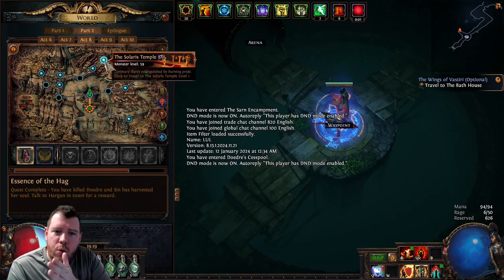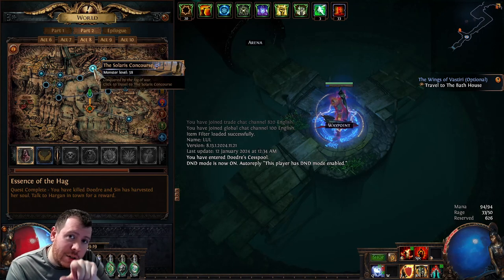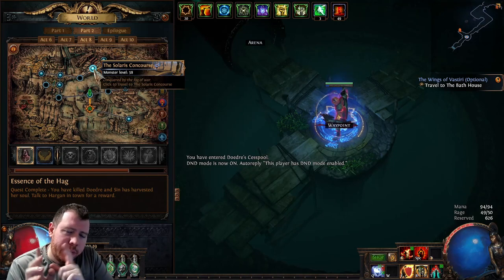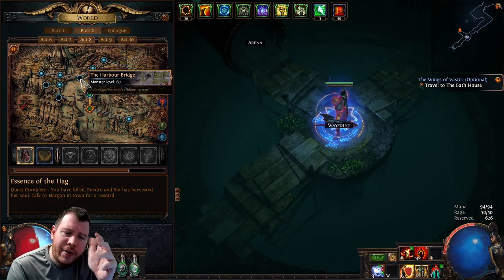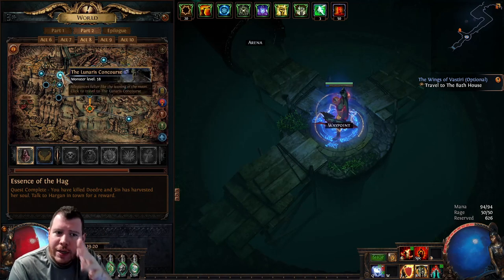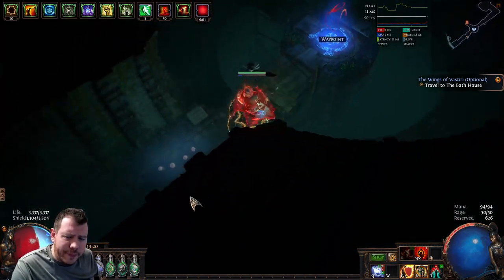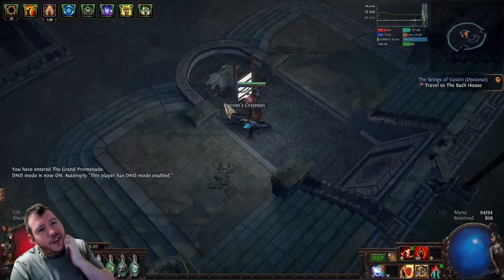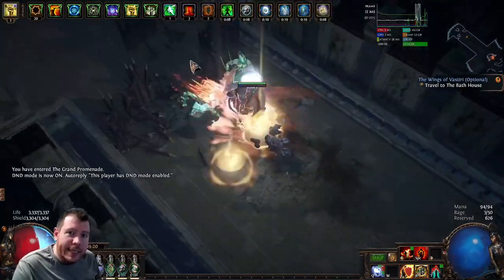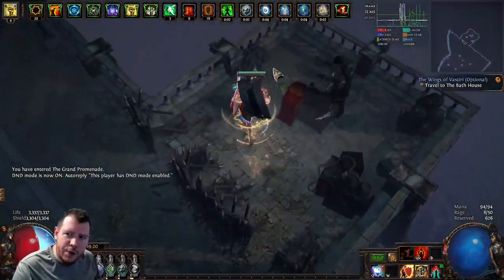Now, if you'd rather go back to the waypoint on Level 1 and head to the Solaris Concourse — the reason I don't do this is because you have to navigate back to the temple, find the Solaris Concourse, navigate through it, through the Harbour Bridge, then through the Lunares Concourse — which you have to get to anyway. It just doesn't feel very linear. This way via the Grand Promenade and Bath House is so I'm going to follow this.